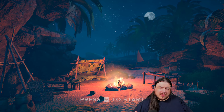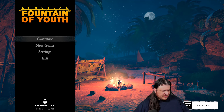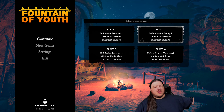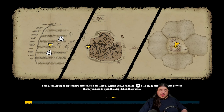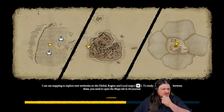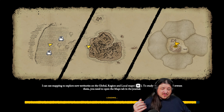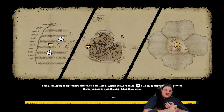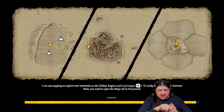Hey everyone, it's Thacker, welcome back to more Survival Fountain of Youth. We're continuing our pacifist playthrough. Last time we found ourselves settling in the buffalo region on the red island, doing so because everyone else settles on the copper island. There are some interesting things here to look at. Our main goal today is going to be to get our armor up and running.